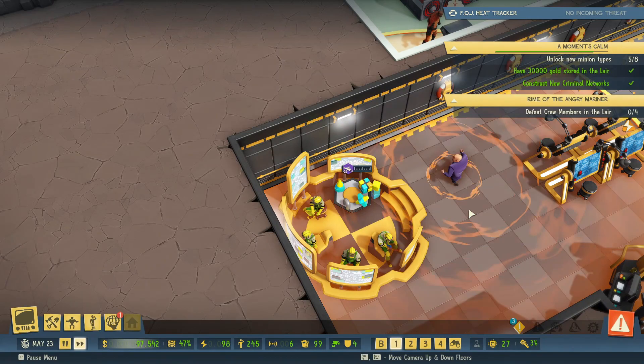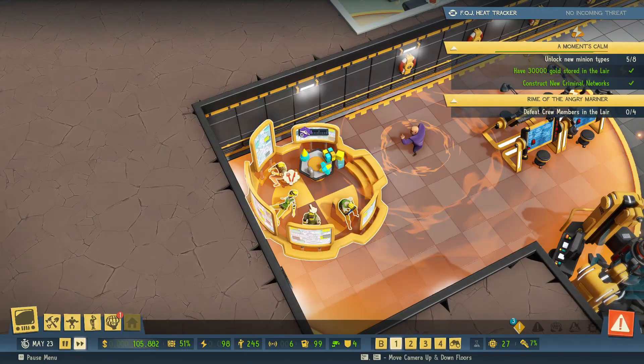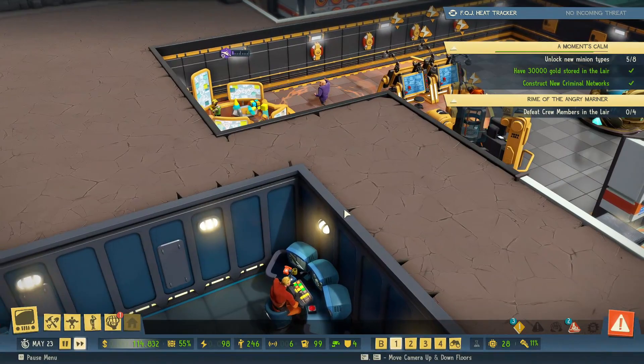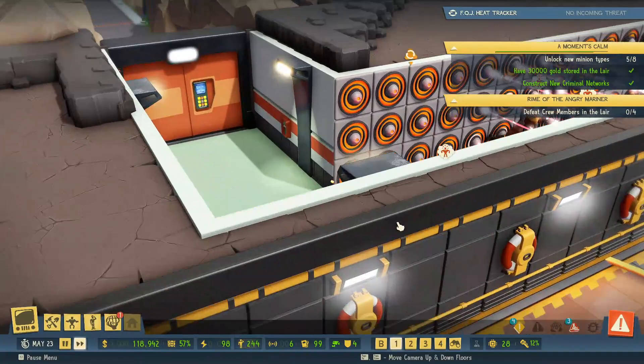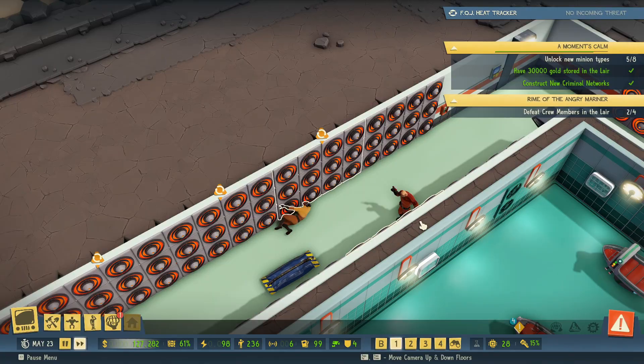The group think pit is holding at least four engineers who are just twirling about. I like having four research machines per thing — one of these, one of these, four of these — just like I have four of each in the research room. That's my preferred balance. It's a perfectly justifiable strategy to have more than that, especially if you can afford way more engineers, but I like having four because I'm a patient person.